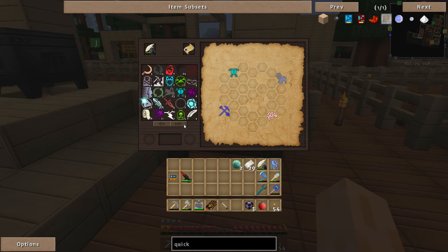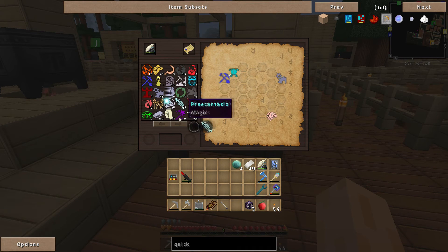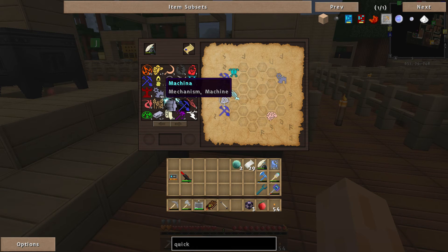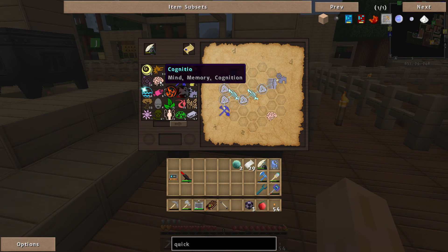We've got Instrumentum and Tutamen. That's fairly straightforward — we can do the Instrumentum there, and that is made up of Ordo and Ordo, and we'll drop in a Potentia. We've also got Mechanica, which is linked through Instrumentum or through Motus. Motus again we can do through Ordo and Potentia, and then the Ordo, and finally we've got Cognito.